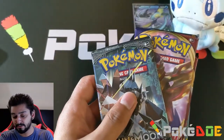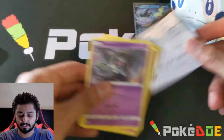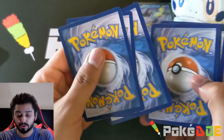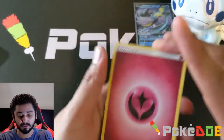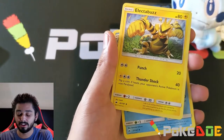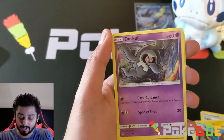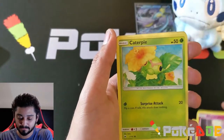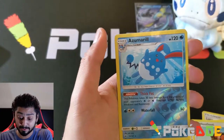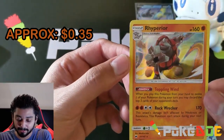Let's start with Burning Shadows. Let's hope we get the Charizard. Four to the back. We got a Fairy Energy, a Lana, an Electabuzz, a Swinub, Duskull, Marill, Caterpie, Marill, Hoothoot, a Silcoon for the reverse. And the rare is... it's actually a holo Rhyperior. Not bad!